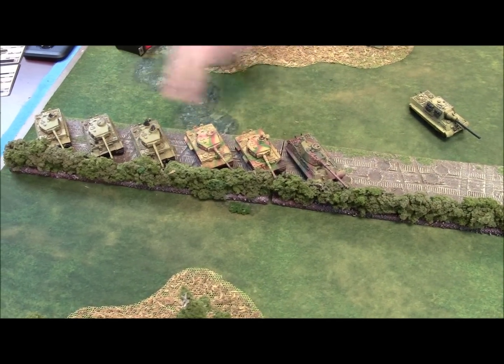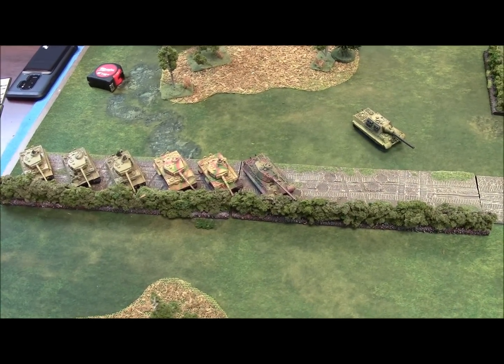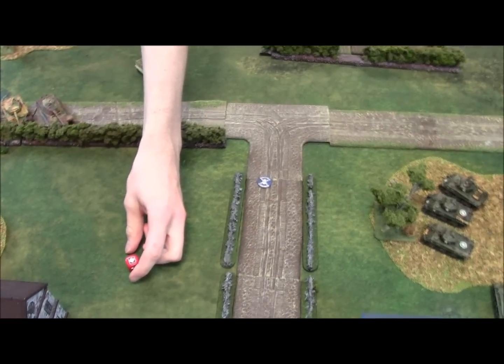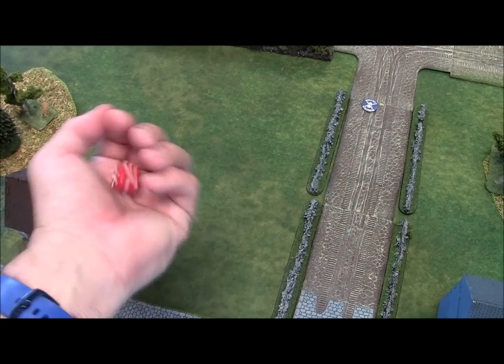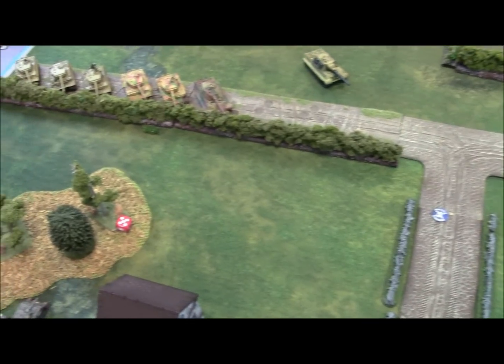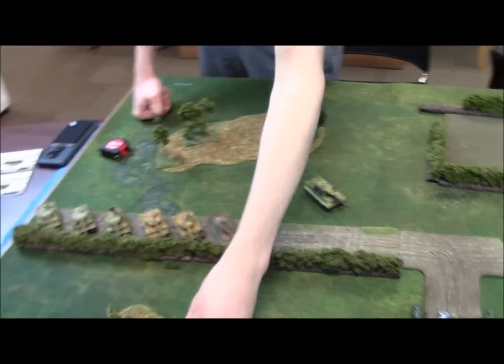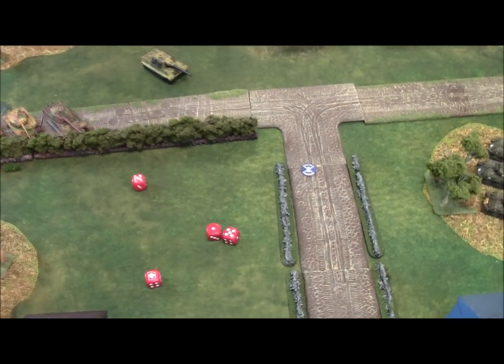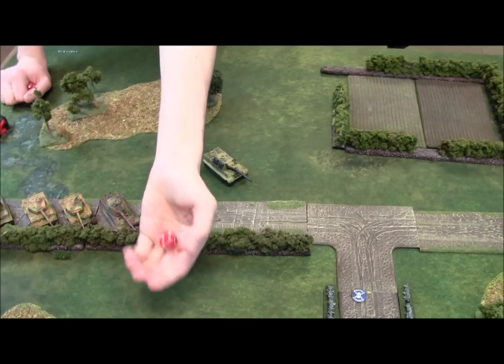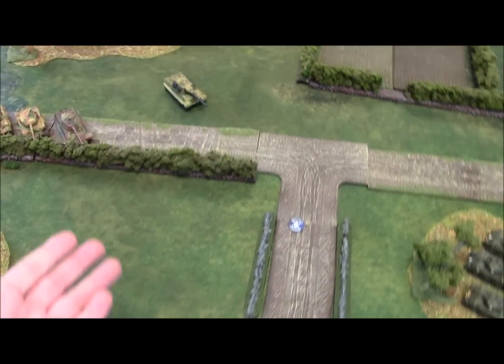All Tigers can see the bogged Sherman 76. The HQ Tiger, who gets to reroll as formation commander, shoots on sixes — makes it. AT 13 versus front armor 7 (eight at range) — possible bail. Gets a five: the Sherman 76 is bailed out. The other Tigers pile on with four shots looking for sixes — get one more hit. Another five on the armor save: the 76 is double-bailed. Platoon morale passes on a four-up with commander reroll, and he stays.